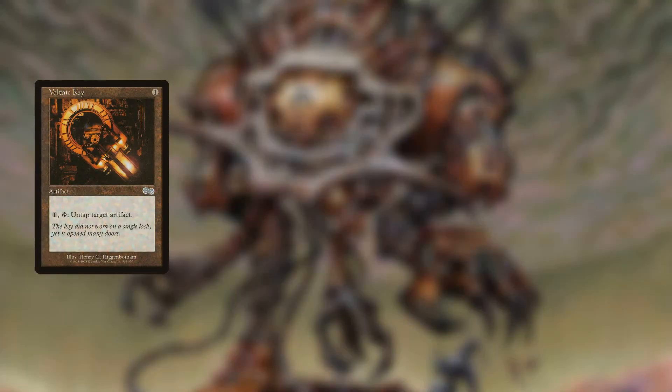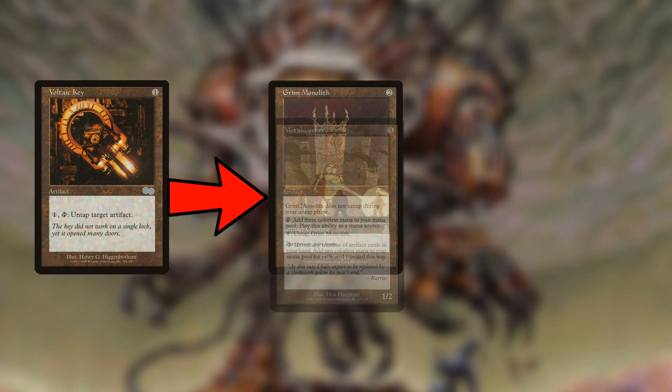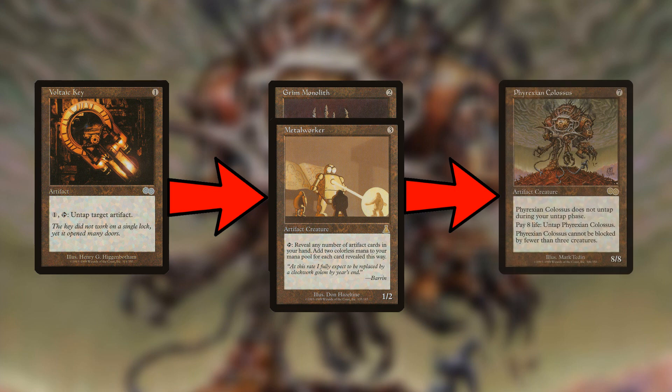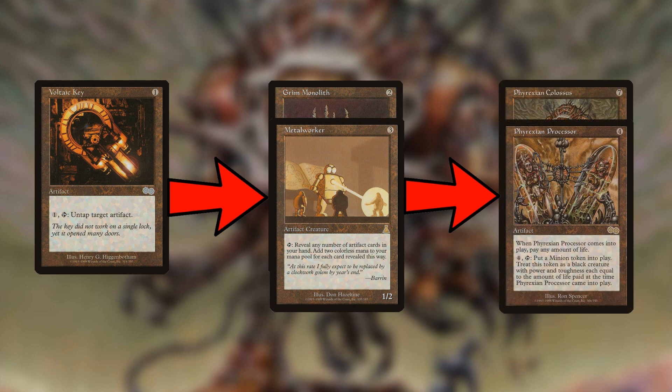That's basically the core of the deck: Voltaic Key with mana rocks like Grim Monolith and Metal Worker, and then Phyrexian Processor, Masticore, or Phyrexian Colossus as your payoffs. Every game the plan is to flood the board with mana rocks, produce tons of mana, and put something really big into play that your opponent can't deal with. It's pretty simple, but it also seems a little janky.